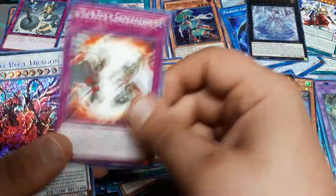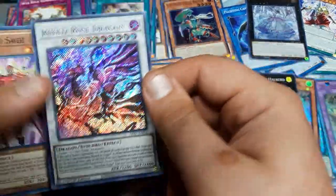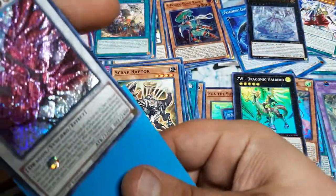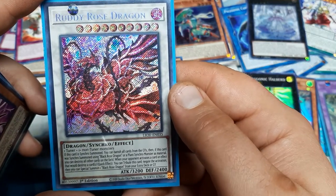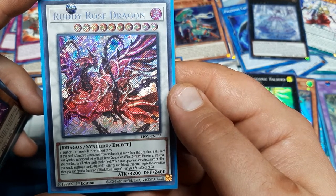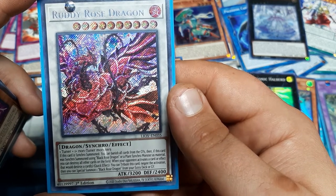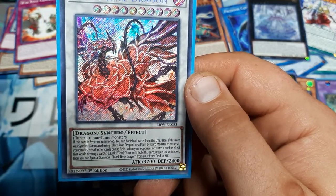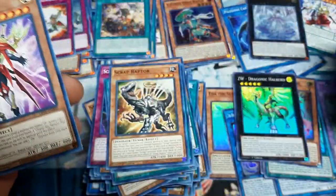AI Meet You, Special Show, Scrap Raptor, Generations. The Secret Rare - Ruddy Rose Dragon! This is probably one of those ones I should be sleeving. My boy probably just made back his money from the box. Tuner plus non-tuners, one Synchro Summon, banish all cards from the Graveyards. If this was Synchro Summoned using Black Rose or a plant Synchro as material, destroy all other cards on the field. When your opponent activates a card or effect, destroy a card or cards - quick effect, tribute this, negate, and then Special Summon Black Rose from Extra Deck or Graveyard. 4, 8, 10-star Synchro - that's kind of cool.